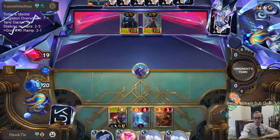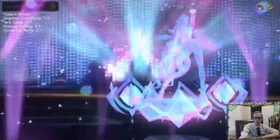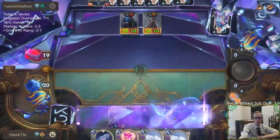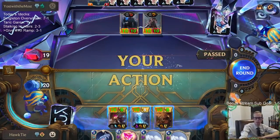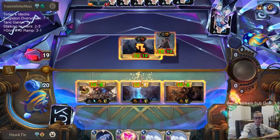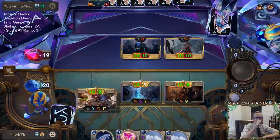We'll have three ten-power Tough Challengers — ten/eight Tough Challengers. Debating between casting Flash Freeze or Conley Tavern Keeper, and decided to keep Flash Freeze for later. Tryndamere coming back stronger is annoying.